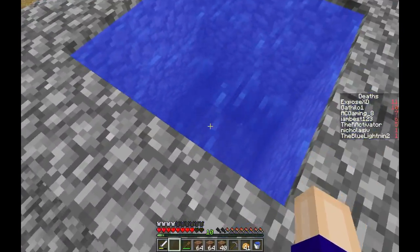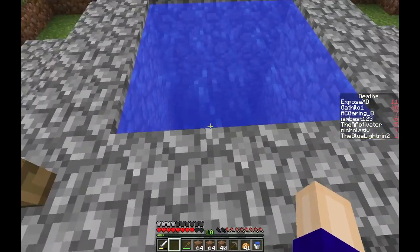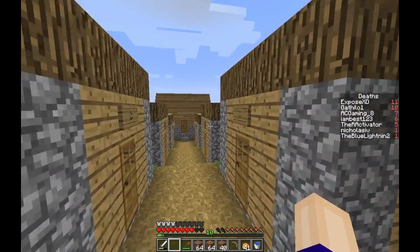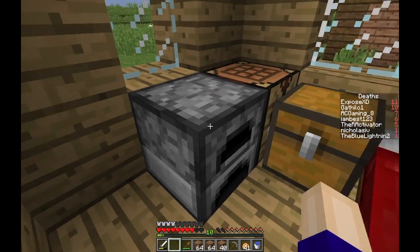This right here is a weather well, also Cathilo's idea. Basically whenever it starts to rain or thunder, you just throw in like a stone or something and then all the weather will be back to clear, just like it is right now. So this is my current house, but you already know the secret.